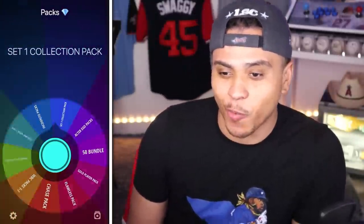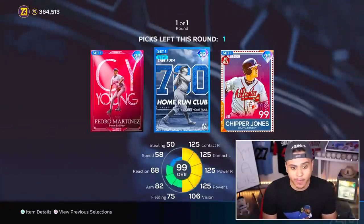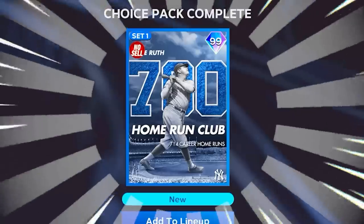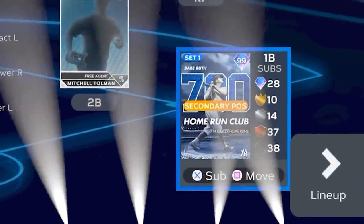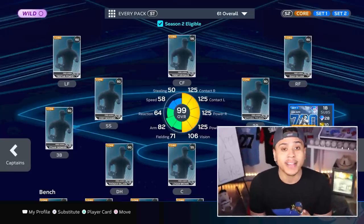We've got a Set 1 Collection Pack — first one of the day. Just a couple weeks ago these were some of the best cards in the game. Today Babe Ruth is going to be the first diamond added to the team at first base. This team will only have one game to complete three different challenges — I'll explain more about that later. Drop a like and your next pack might be this.